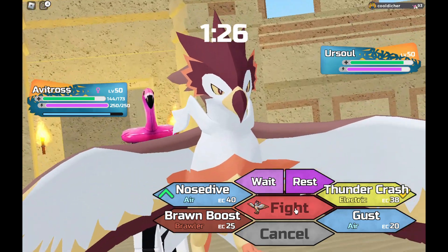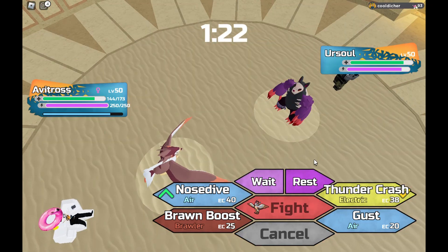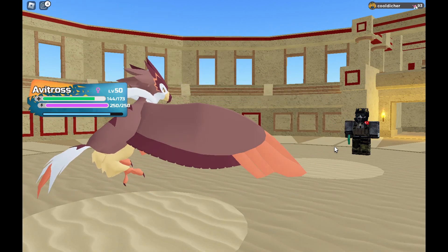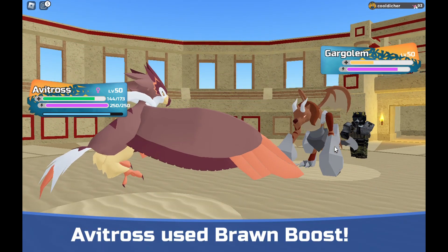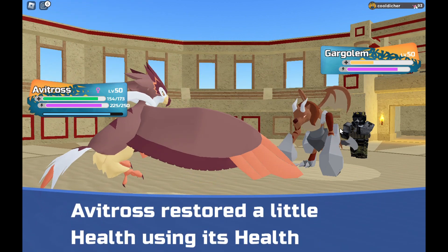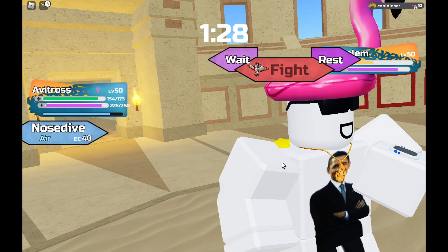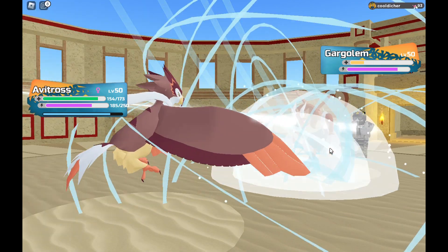I don't think a nosedive can take it out from here — it might pep jab but it might also switch out, so I'll go for the brawn boost. Into gargolem — yes. I'm hoping this is not boots gargolem. Doesn't matter, I'll outspeed anyway. Nosedive — nice.